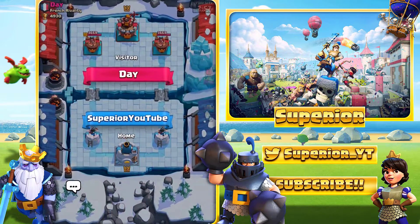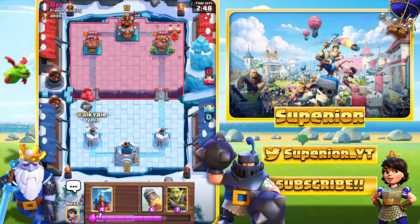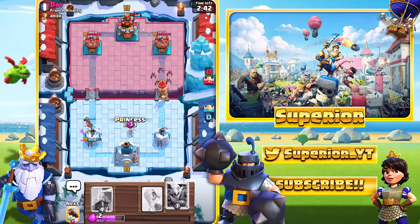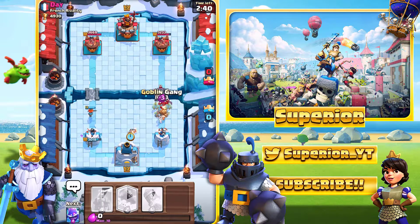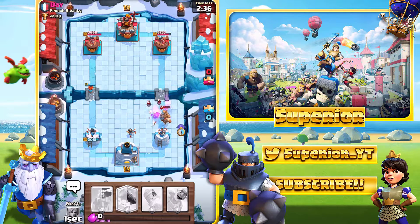Hopefully this game is a lot better than the second game — the second game was quite painful in my opinion. But either way, we got the outcome we were looking for. And now we are facing the Skeleton Barrel — this card's very fun to play against. That was being sarcastic, if you didn't realize. Now we will hope the Princess takes out the Fire Spirit — and she actually did. So that worked out okay; that could have been a lot worse.